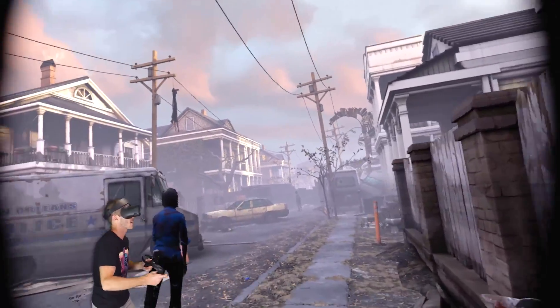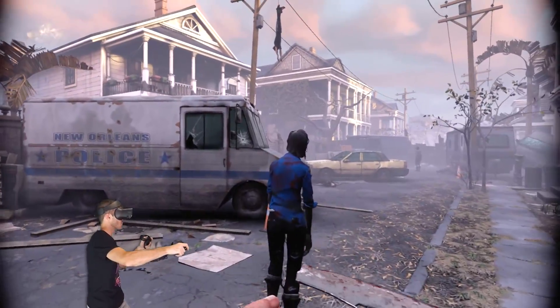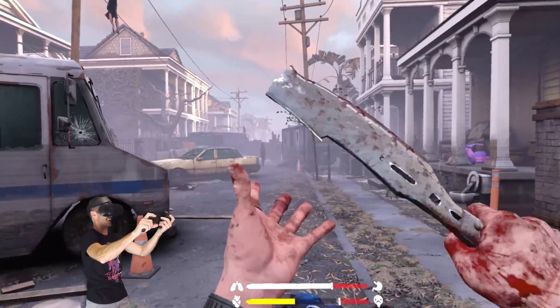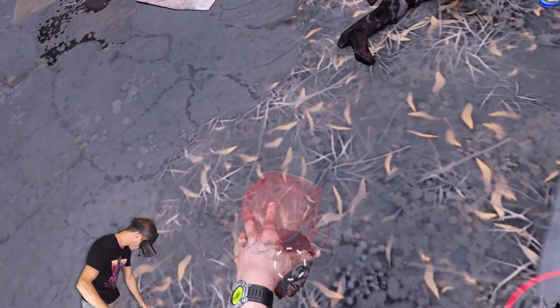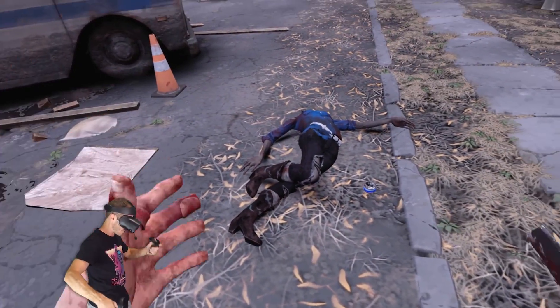There's a zombie. I'm gonna sneak up and get him — right in the back of the neck. Oh yes! Zombie destruction! Slap it, slap the blade. Ow, that's really sharp. What can I do with zombie heads? Can I put him in my bag? Oh yeah, buddy — you can collect them!